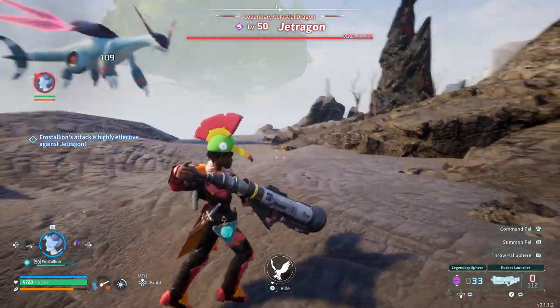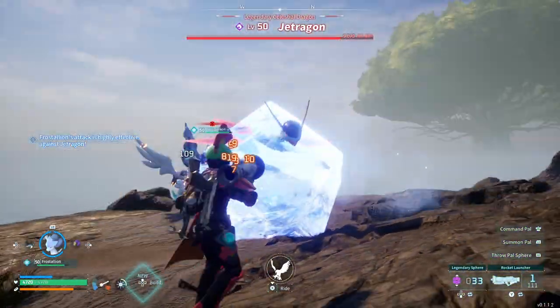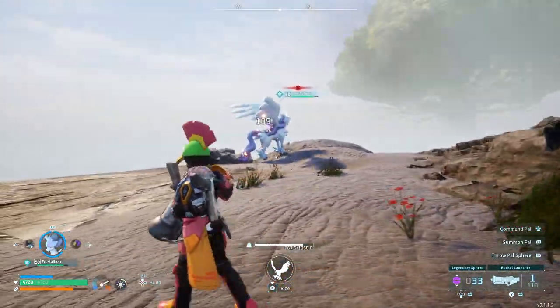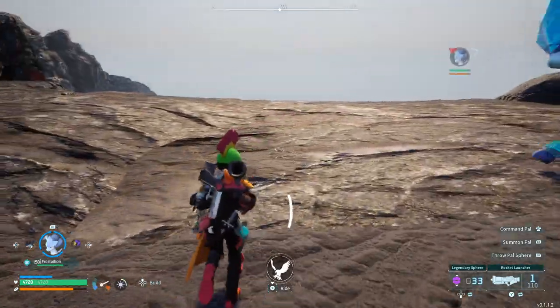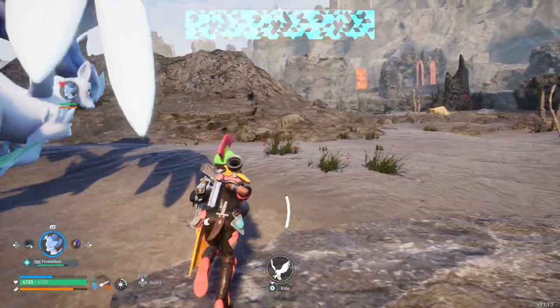Now one of the things you also want to be careful about while fighting Jet Dragon in this area is that there is lava around back there. So I should try to bring him forward here.